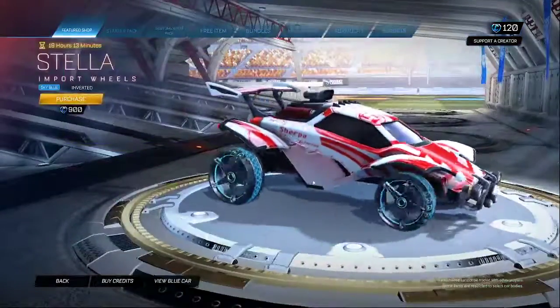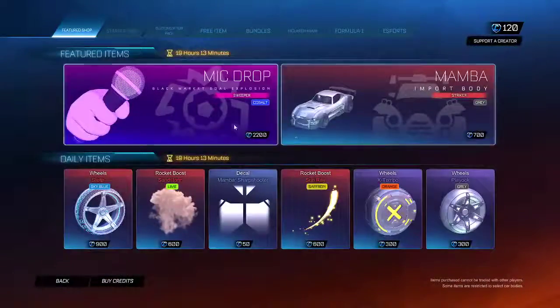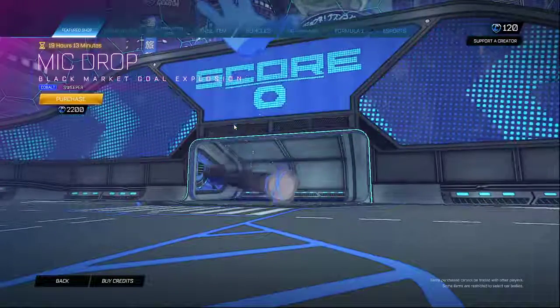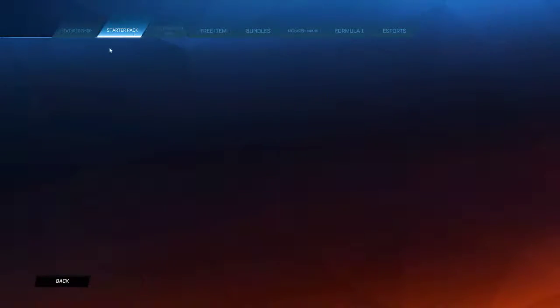We got Sandstorm Boost Lime, pretty cool guys. We have Stella Sky Blue, pretty cool wheels. And of course we have the Mic Drop — oh it works, yeah there we go. Boom, mic drop. Of course we have the starter pack, not $35.